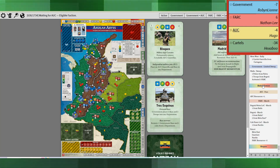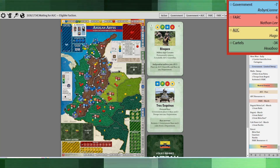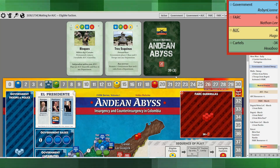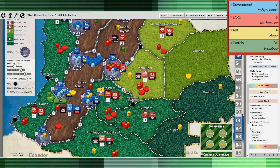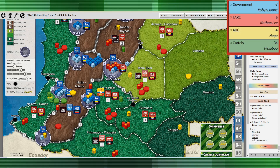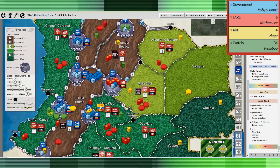I typically take the Madrid Donors event because it makes departments more or less safe, even though it's a democratic event that benefits everyone, not just the FARC. But I figured the government with their limited resources wasn't going to be able to do a lot of sweeping and assaulting anyway. So instead, I spotted that Bogota only had a police and a troop in it, and decided to march into Bogota and do some extortion. FARC control of Bogota when the government has one resource — too good an opportunity to pass up.